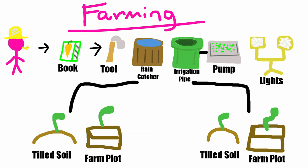When you choose a water source, you choose one - rain catcher or irrigation pipe. Then you have to choose a soil type: tilled soil or farm plot. Farm plot can be grown anywhere. Tilled soil, you need the tools and a farmer to do it. It's skill-based and more difficult to get to, but once you have it unlocked, it's much less resource intensive than farm plot.